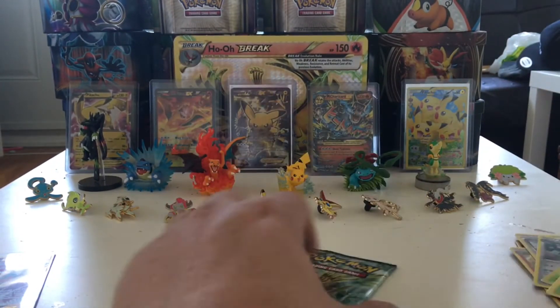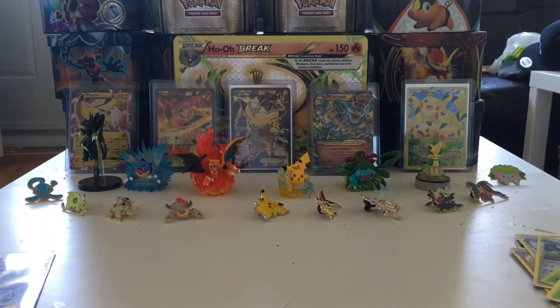A Foongus is our reverse, which is just a common reverse, and our rare in the pack is an Amoonguss. Well, at least we got evolutions there. Now we'll move on to the Xerneas Break pack.